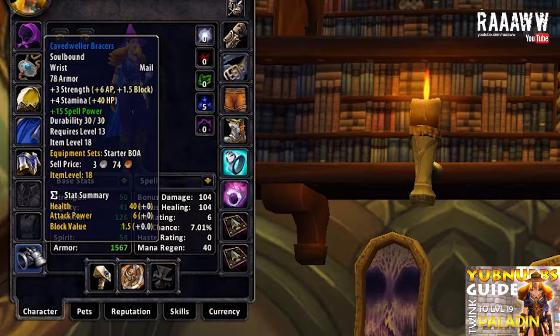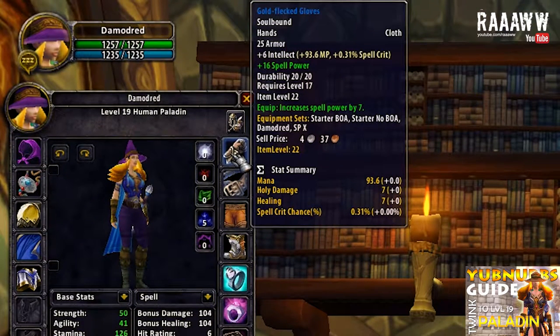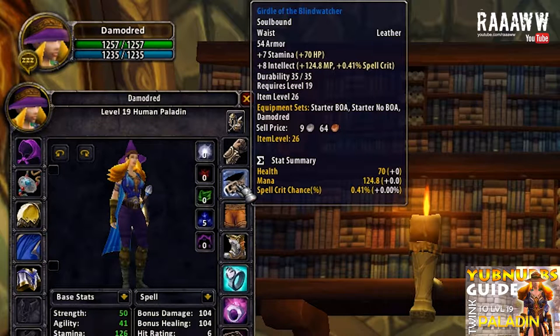The Cave Dweller Bracers drop in Ragefire Chasm — it's a very common item. It has 78 armor, 3 strength, 4 stamina and 15 spell power. Bracers will be very hard to upgrade and this is something you might get stuck with for quite some time. Gold Flaked Gloves drop in Deadmines. They have 25 armor, 6 intellect and 7 spell power, and I put plus 16 spell power on them. Girdle of the Blind Watcher drops in Shadowfang Keep — it's very easy to get. It has 54 armor, 7 stamina and 8 intellect, so the stats certainly aren't bad.